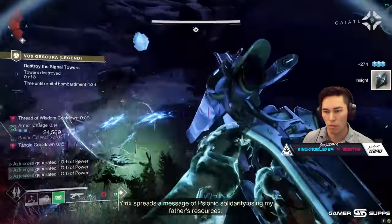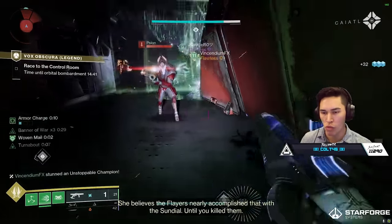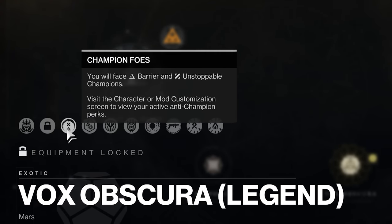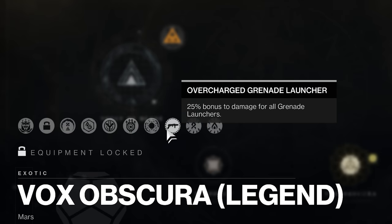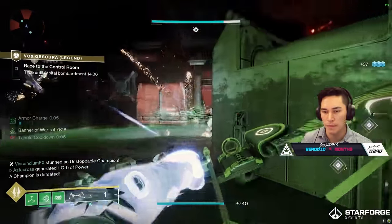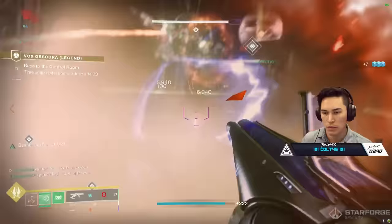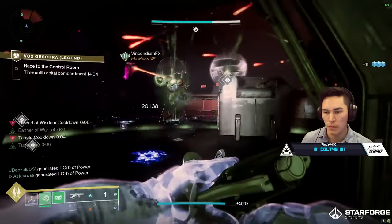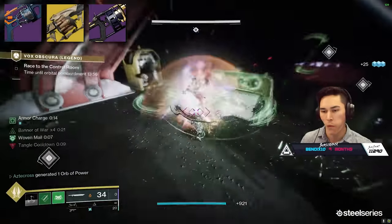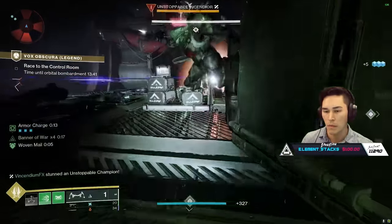On to the Legend version of Vox Obscura — everything is essentially the same: the same timers, the same mechanics, except everything can kill you much faster and enemies are tankier, so having the right build is extremely important. The modifiers include Barrier and Unstoppable Champions, Void Threats, Overcharged Grenade Launchers, and Strand and Solar surges, along with other modifiers that make the activity more difficult. I ran through with a Sword because I was rocking Stronghold with Lament, which has anti-barrier capabilities. But honestly, just use whatever you want — with Grenade Launchers being overcharged there are so many options: Wendigo, Anarchy, the new Trials of Osiris Grenade Launcher, or a number of special Grenade Launchers. Mechanically, everything is the same.